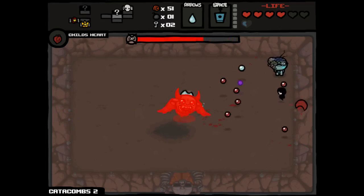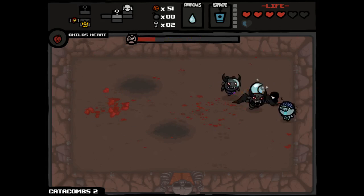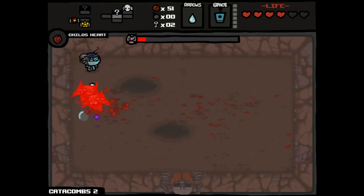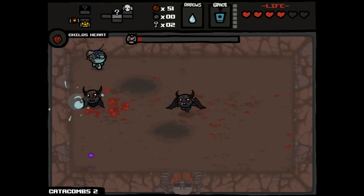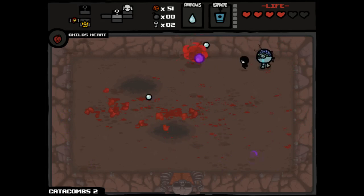I understand I'm losing spirit hearts here — that's because I don't know if I'm ever going to get back to this room. I used the blood bank until I could get a full health pill, and then start gambling again. It paid out with the IV bag. So now we know future blood banks are going to pay out if I just give them enough time. Child's Heart is actually a trinket we can use. We've teleported ourselves into a fight with the Fallen, which is a little scary, but it's not like we were going to get much stronger on this floor anyway.